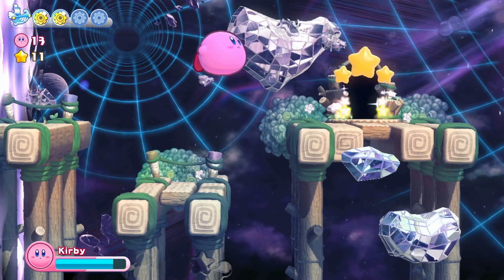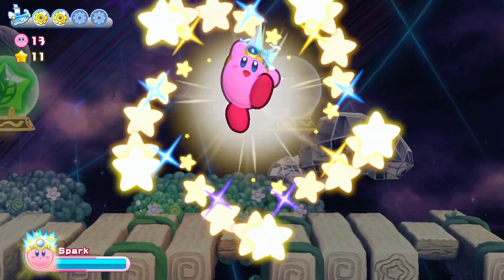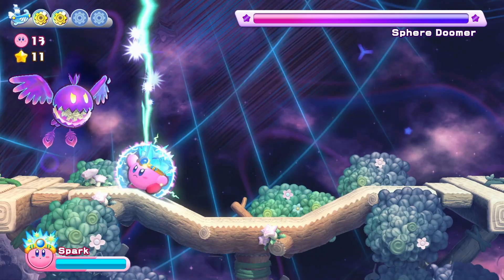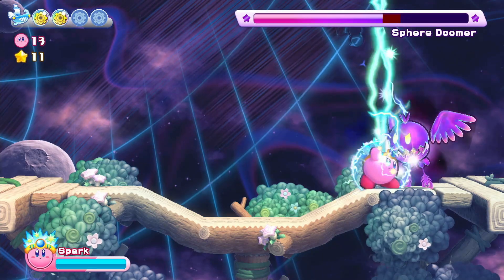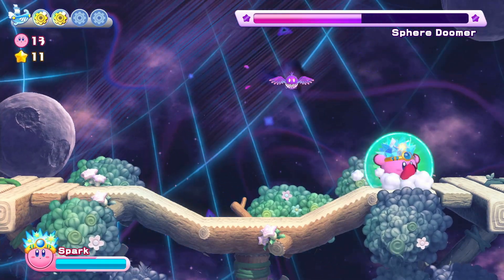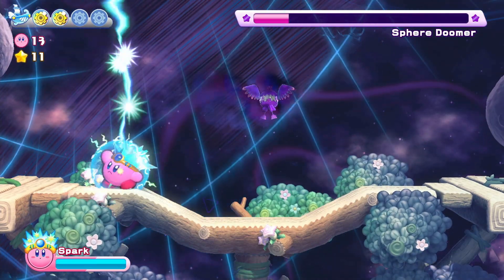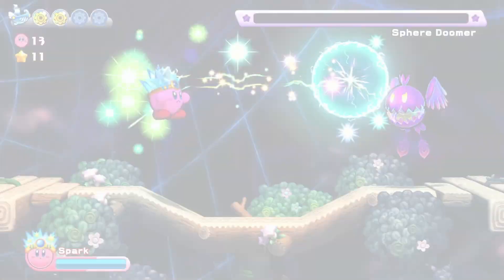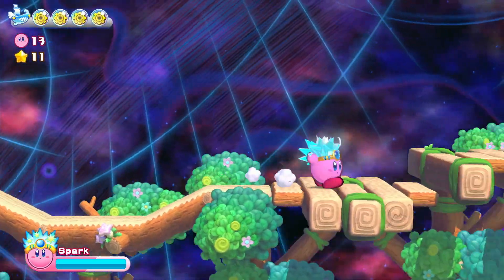We managed to make it. What abilities do we have here? Leaf and Spark. Well, it's obvious I'm going to go for the Spark ability, especially since we've learned this bad boy's full ability set. Spark! And we've completed the level.